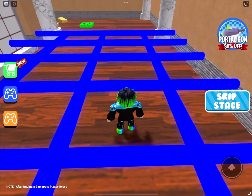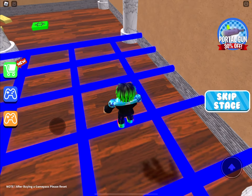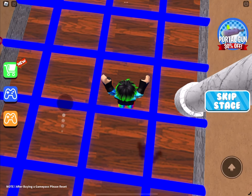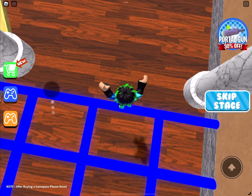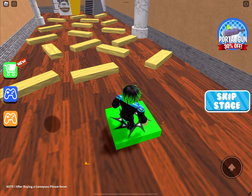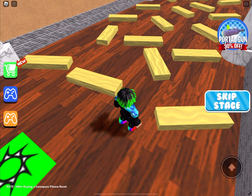Blue lasers — they're quite high. This is almost the same height as me. How in the world do I make this? I'm going to maybe crouch down. Yes! Next checkpoint — I actually got it while I was coughing.